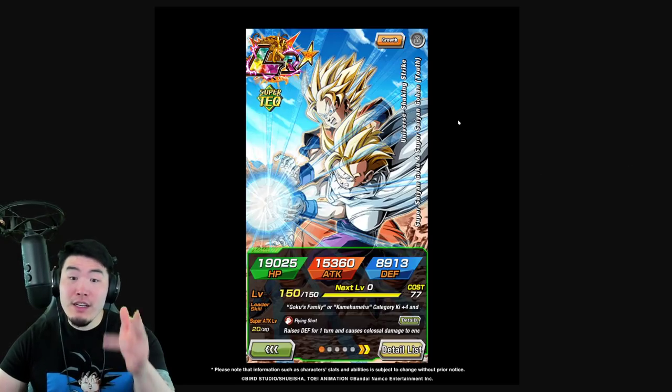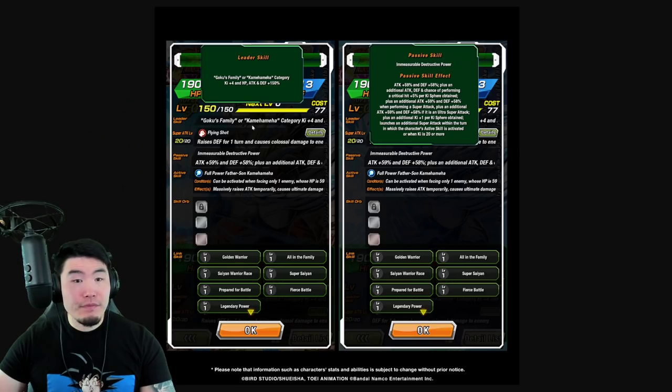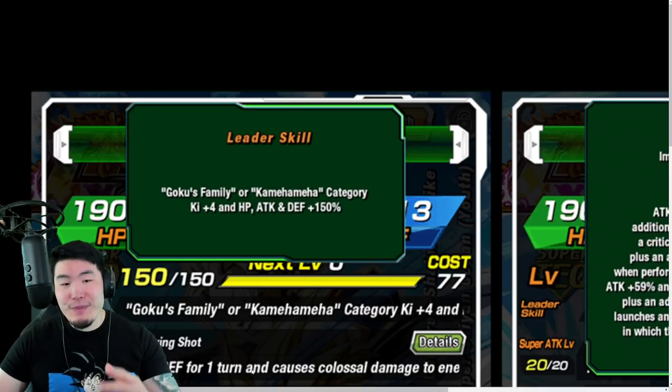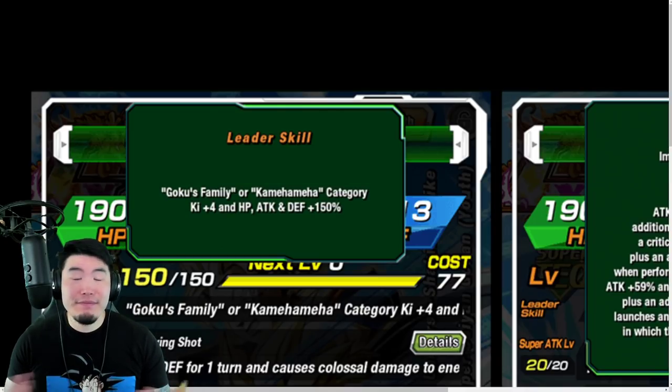So it's a Super Tech LR, 'Universe Shaking Strike' — Super Saiyan Goku and Super Saiyan Youth Gohan. Their leader skill is Goku's Family or Kamehameha category Ki plus 4, HP, attack, and defense plus 150%. That is a little bit unfortunate because we're just used to having 170% leader skills at this point, and a lot of dokkan-fest units these days have 200% leader skills. So 150% is kind of low by today's standards — I think 170 would have made more sense, but it is what it is.